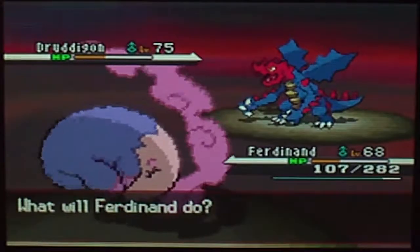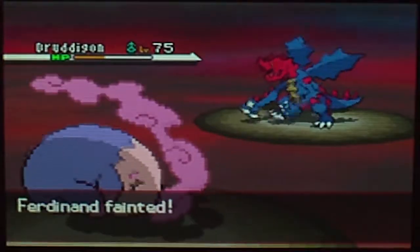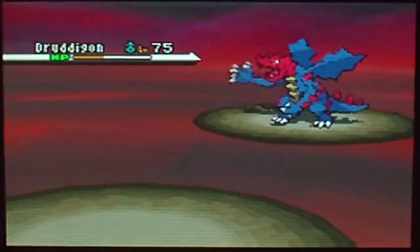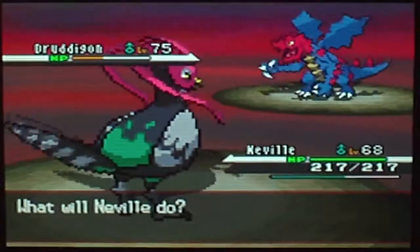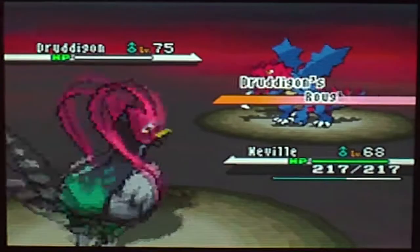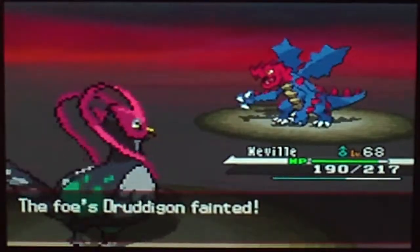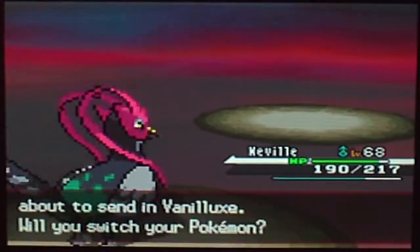He's confused due to Fatigue. I was saving Jim for the final one. Vanilluxe — that's the final Pokemon I'll face. Level 75, Ice-type, Ice Body ability. Attacks: Blizzard, Flash Cannon, Hail, and Acid Armor. This guy is a tank if he sets up. But I'm gonna land a Fire Blast before he gets to set anything up.